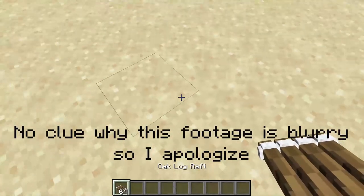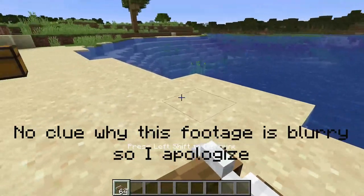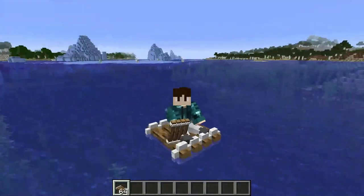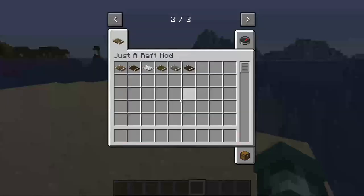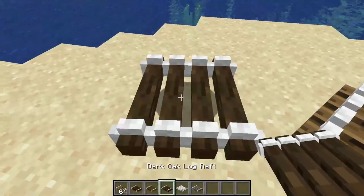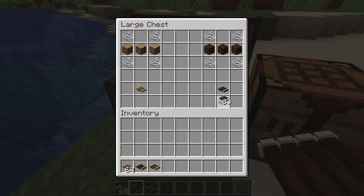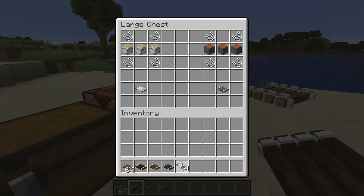Our second mod is the Just a Raft mod. As the name suggests, it's literally just a raft — it functions the same as a boat but only holds a single person. They aren't hard to make: just 3 logs and 4 string, and you can even place them on land just like boats. This mod is great for people building harbors or seaside places, and there are different variations for each type of wood, excluding Warped and Crimson.